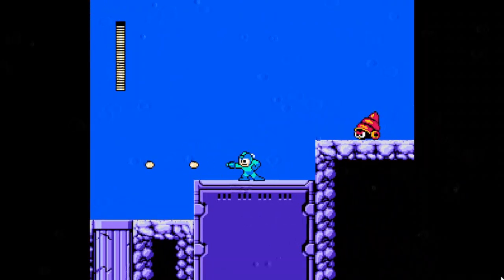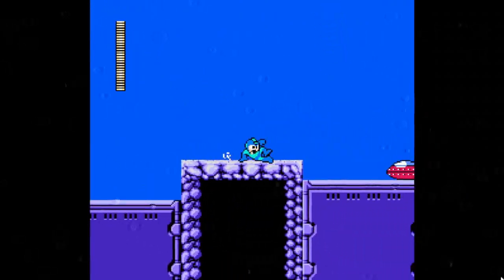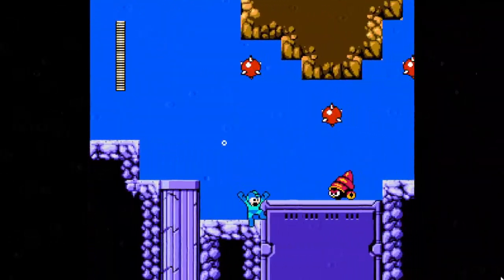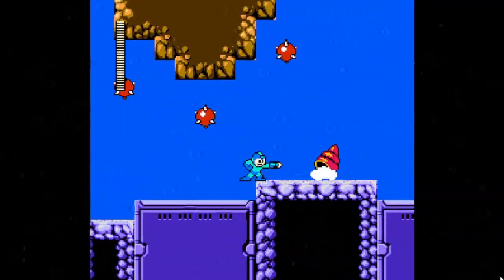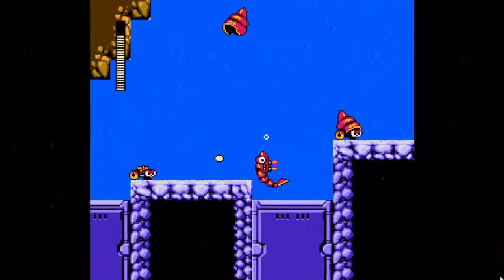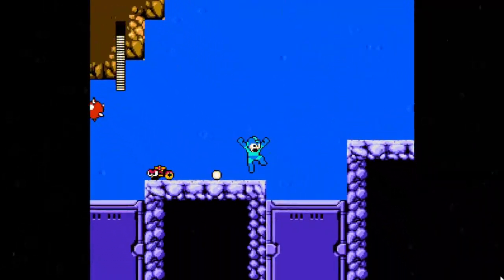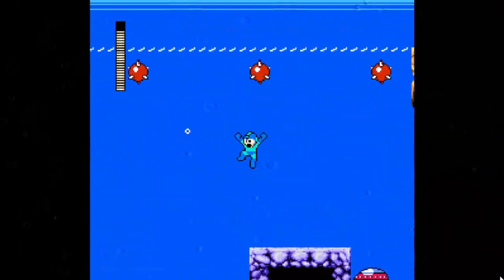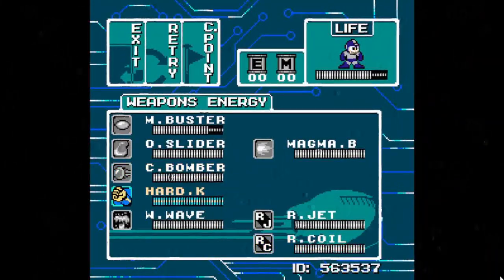You actually have to jump in the water. Then, water enemies — self-explanatory. Sometimes you'll have a hard time shooting them because of how small they are. If you jump up, you'll just respawn them.